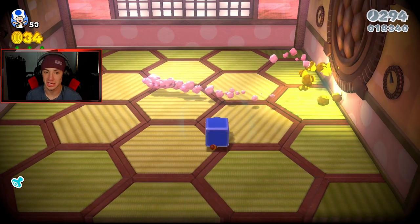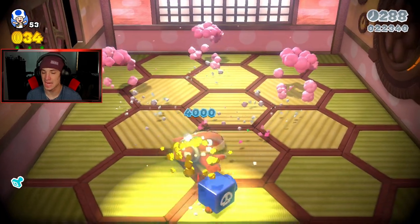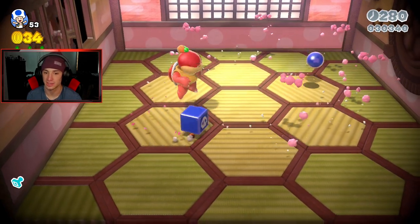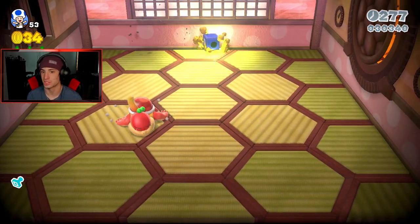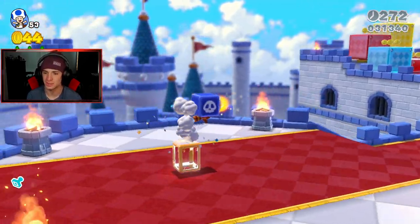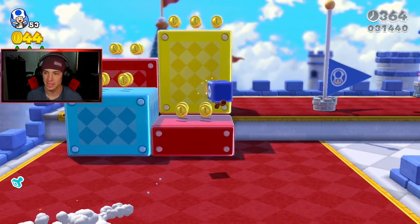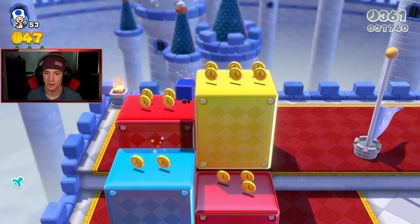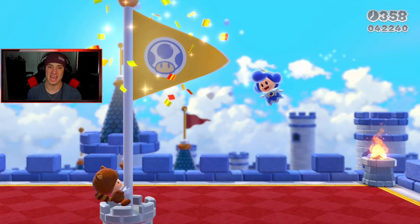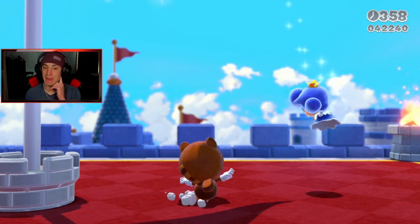Now we're just gonna beat this train level again and we do have to get top of the flagpole. If I don't get top of the flagpole there's gonna be a problem — I'll have to do it a third time. We still have our cannon hat. I wish I had a catsuit. Wait — I do have a Tanuki tail so I can float. I didn't even notice I had a Tanuki tail because of the cannon hat. Float to the top — bang! Top of the flagpole, beautiful! Got an extra one-up because of the cannon hat. We finished up World 3 100%!